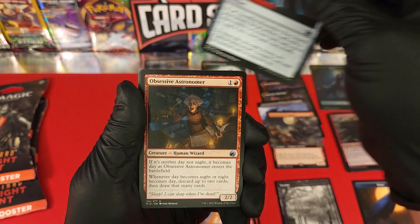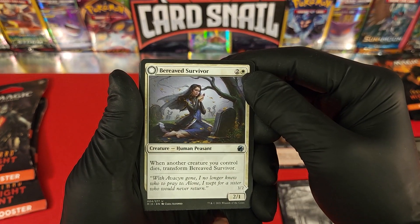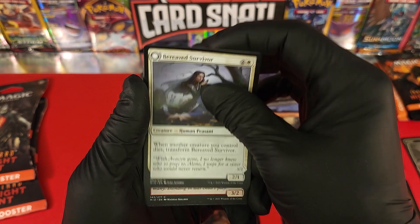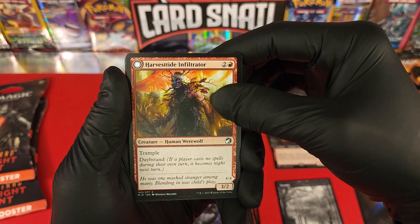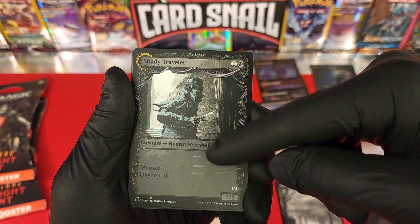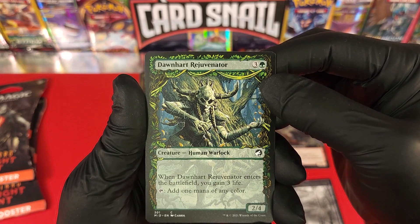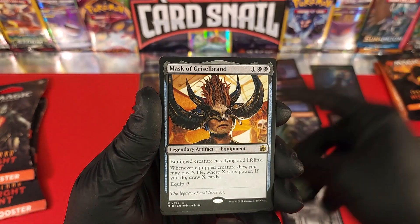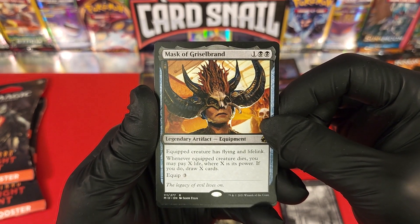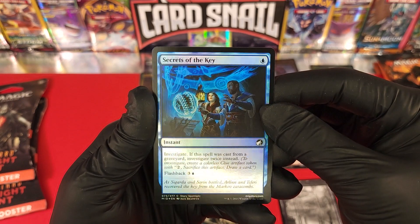Burn the Accursed. Moon Silver Key — getting into the uncommons now. Obsessive Astronomer. Bereaved Survivor. Harvest Tide Infiltrator. Shady Traveler — cool looking card, like a ghost. Dawn Heart Rejuvenator — unbelievable card art. Then we got a legendary artifact equipment — Mask of Gristlebrand! Just a rare card but legendary artifact, number 111, awesome art. And there's our foil — Secrets of the Key, just a common foil but a wicked cool card.